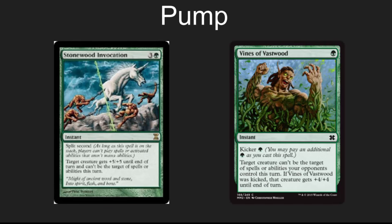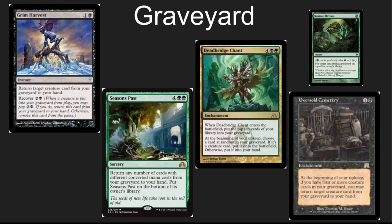For pump spells, I like pump spells that blank removal. Stonewood Invocation and Vines of Vastwood are two great pump spells that keep your creature alive. This has the dual purpose of crushing your opponent and demoralizing them that their removal is not saving them. A little bit of graveyard manipulation can help in a deck like this, especially if you have heavy control players in your group. The ability to come back and attack a second, third, or fourth time is really useful. Noxus Revival is instant speed. Seasons Past can often just give you your whole graveyard back. Dead Bridge Chant not only can get you cards, but if your opponent removes your entire graveyard and you've got a Chant in play, whatever you put into your graveyard is coming back again and again.